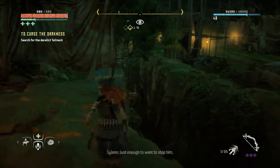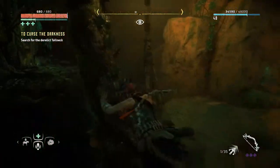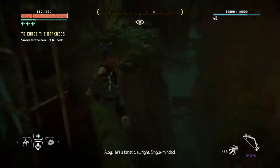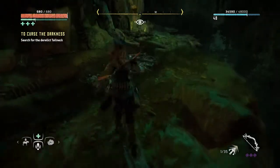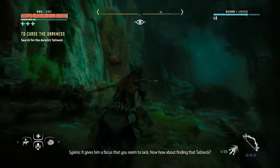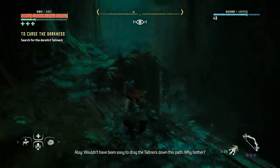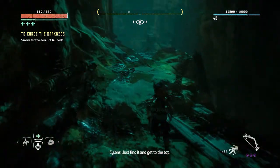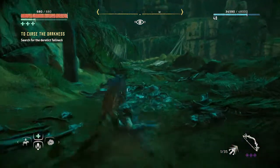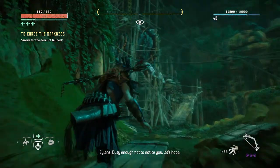How did we get across here? Did it. He's a fanatic, all right. Single-minded. It gives him a focus that you seem to lack. Now, how about finding that tall neck? It would not have been easy to drag the tall neck down this path. Why bother? Just find it and get to the top. Destroy the module and then get out as fast as you can. Sure, there's a lot of blasting up there. Sounds busy. Busy enough not to notice you, let's hope.